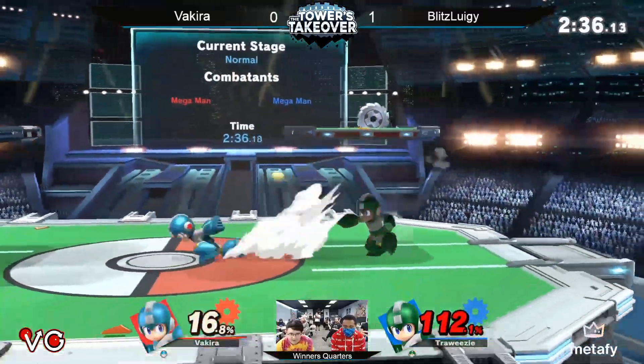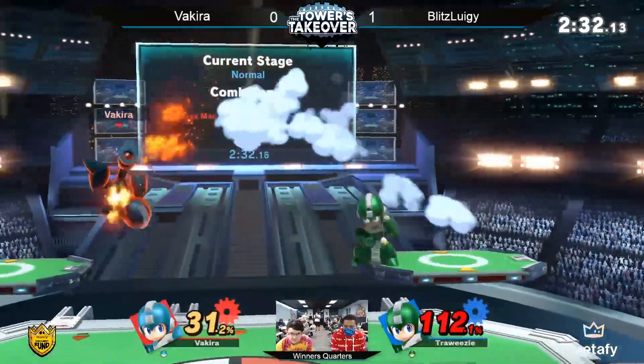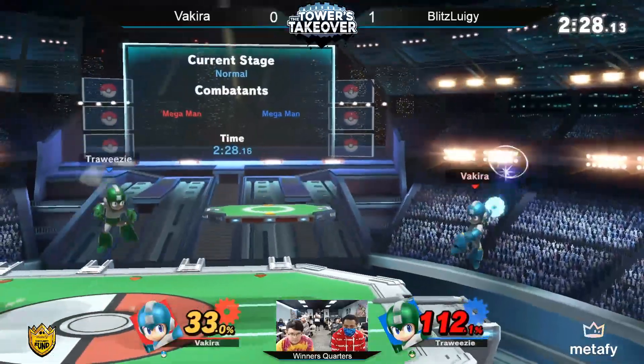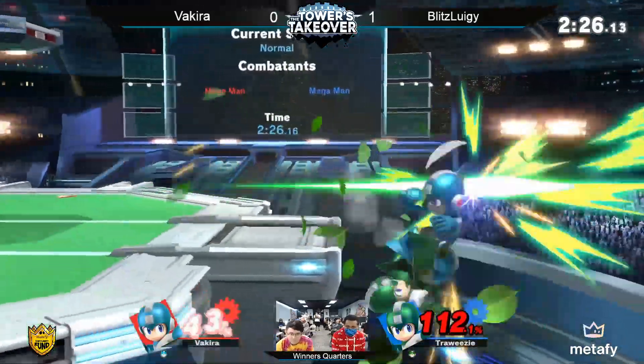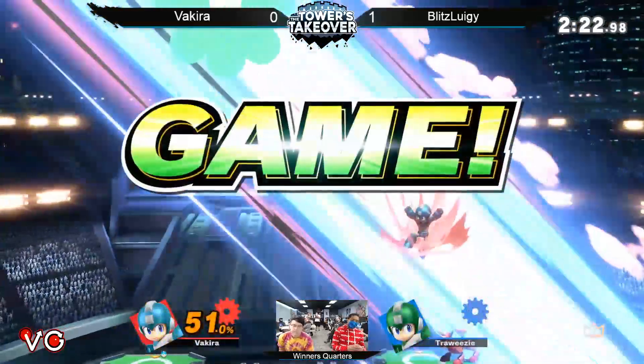Blitz Luigi seems like he's gotta close this — this is the most stressful part of the game if you're in Vakira's spot. Blitz also knows exactly what Vakira wants in this situation. Nice Pharaoh Shot — wow, I did not think that would kill! That was insane. Alright, 1-1.